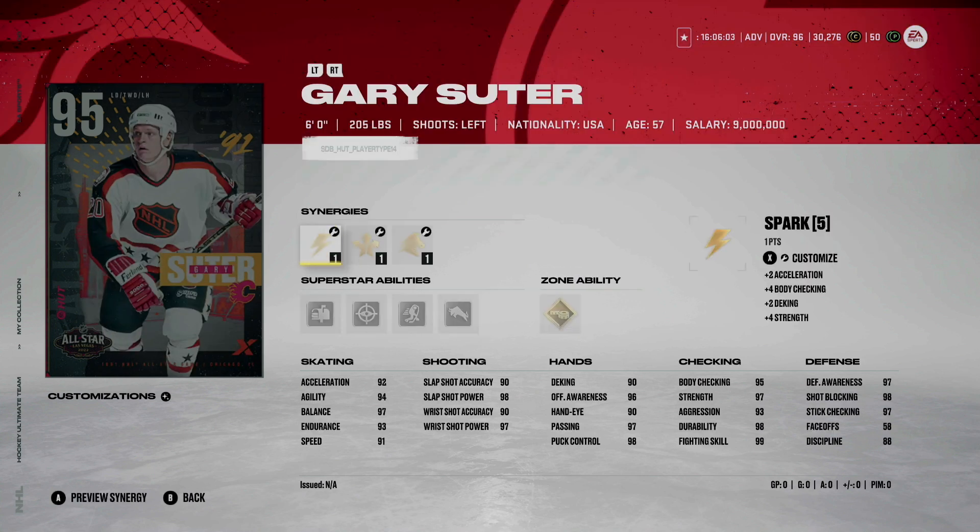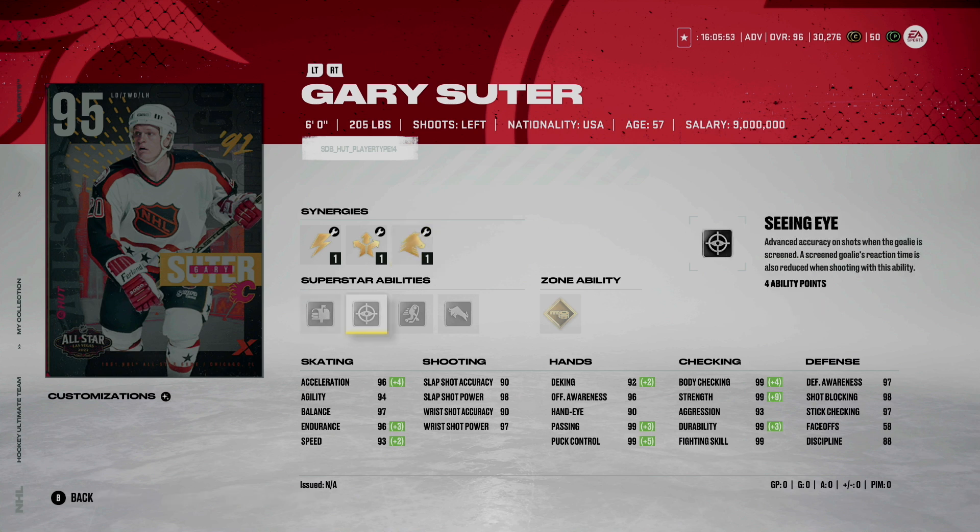And lastly, we have Gary Suter — 6'0", 205-pound left-handed defenseman. If you activate all of his speed synergies, he is cracked — 96 acceleration, 93 speed. He also has 1T and Truculence, as well as Seeing Eye and Send It, and Tape to Tape for his zone ability. I think Truculence and even 1T could be great on this card — even just Truculence alone would be fantastic. He's at 6'2", 205, so he'd be big enough. He's not going to feel like a Burns, a Hedman, or even a Shea Weber, but he'd probably play more like a Paul Coffey. I do like the fact that he has Truculence and his body checking is already 99. Defensively this card is a lockdown — he's very quick and would probably be one of my top choices for defensemen.